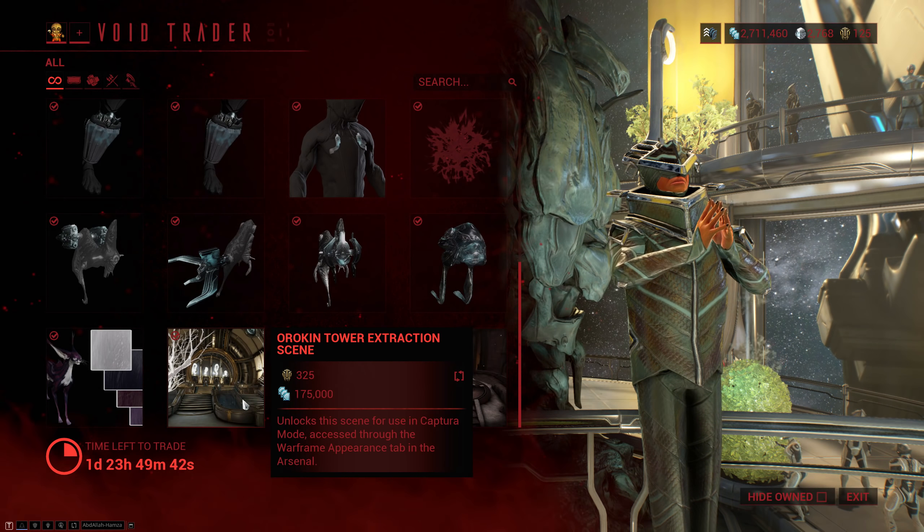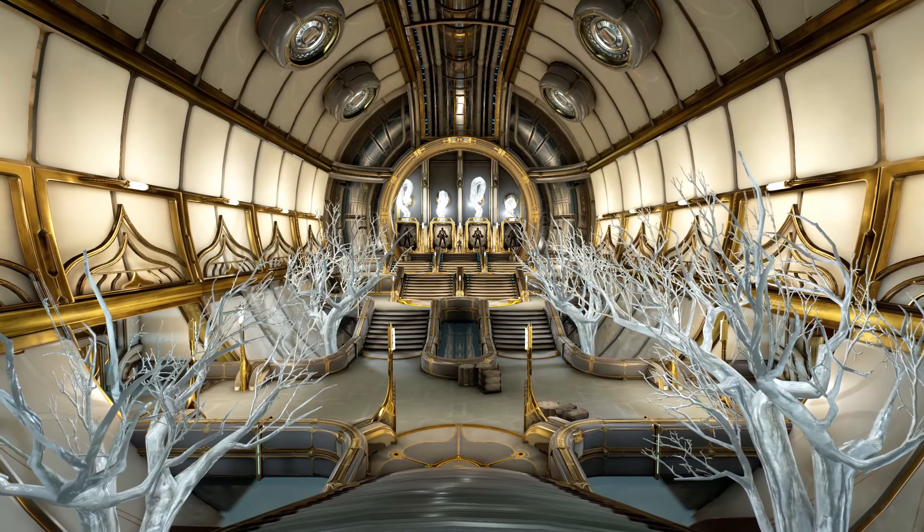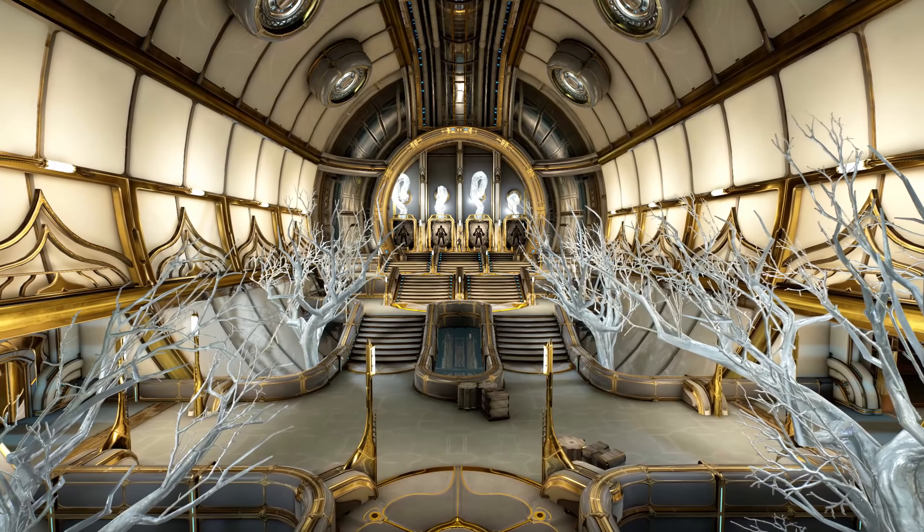Then he once again brought the Orokin Tower extraction scene, which is kind of like the final room in the Void where you extract. It doesn't have any of the side rooms, but it has the stairs leading down from the door and then the stairs leading up to the extraction pods.